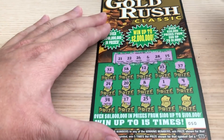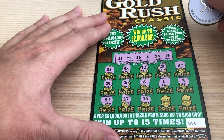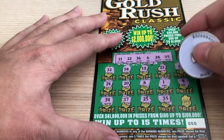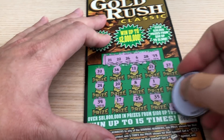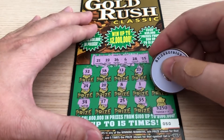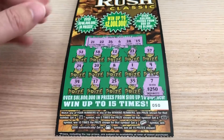We needed a 15 — got 17 instead. 25 — you've got to be kidding me! 21, 22, 23, 24, 25, 26. Come on! Then 35. And last but not least, let's see — if this is a match, what are we winning here? $250 win, that would be insane. And a 7, and we needed a 6.